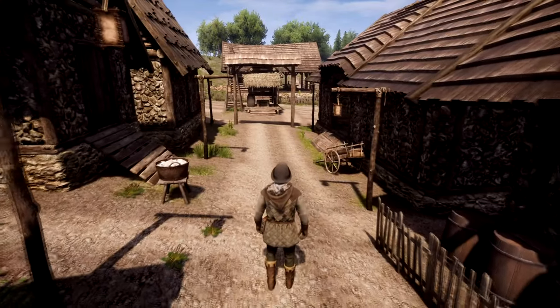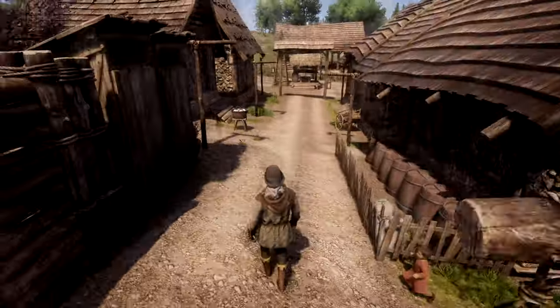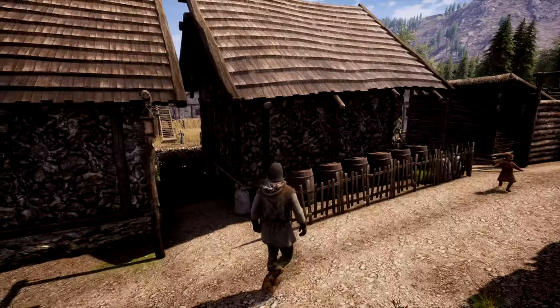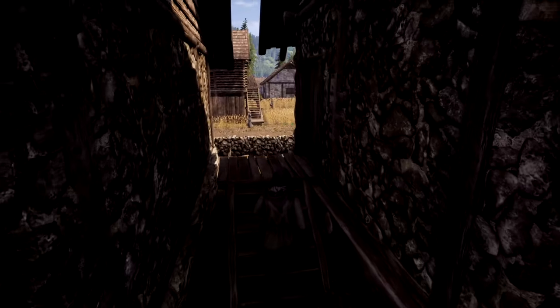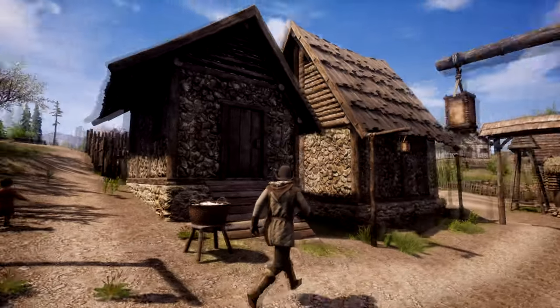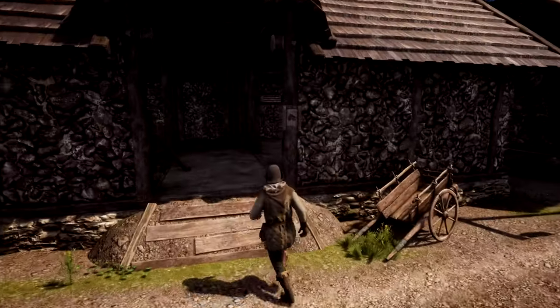I guess we'll show off the middle of the village. Before we get there, we got our workshop — it's kind of hidden in this nook right here. And then we also have our sewing hut and our resource storage.